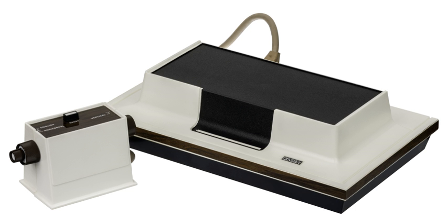Magnavox named the console first as the Skill-O-Vision while testing, and then released it as the Odyssey. The rifle game was turned into a separately sold add-on game, Shooting Gallery, and Magnavox added paper money, playing cards, and poker chips to the console, to go along with the plastic overlays for the games that enhanced the primitive visuals.